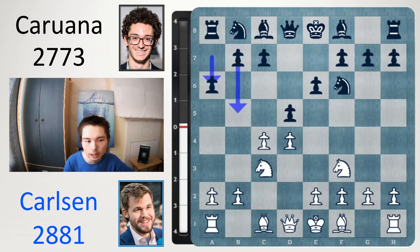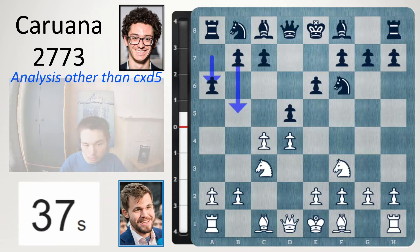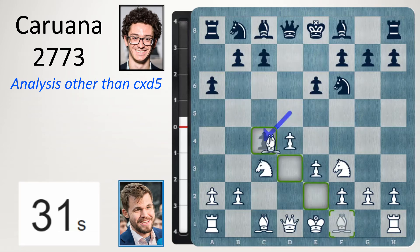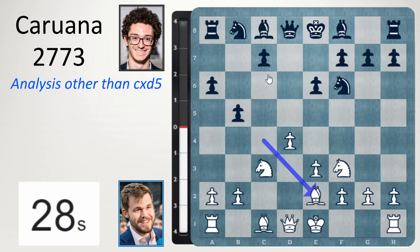Caruana now plays a6, planning to take on c4 and then go b5. Because of that, Carlsen took on d5. Another move you can play is e3 or get the bishop out first. But after e3 you give black this option: take, take, b5 when the bishop moves anywhere, c5.